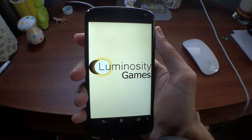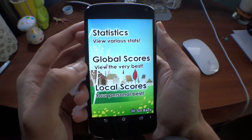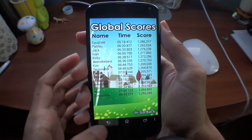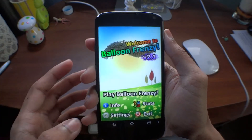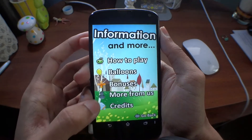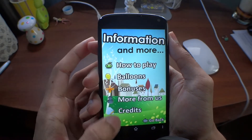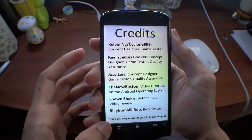It's made by Luminosity Games. If we take a look, we have things such as stats which include global stats — basically everyone that's played the game — and local stats which is your personal best. We also have info which gives how to play, what the balloons and power-ups are, bonuses, ways to check out the developer, and credits.